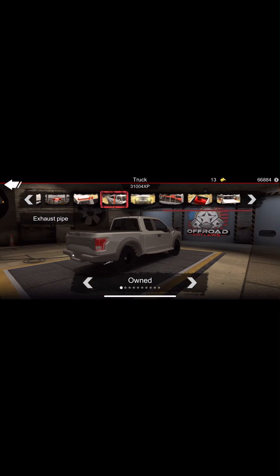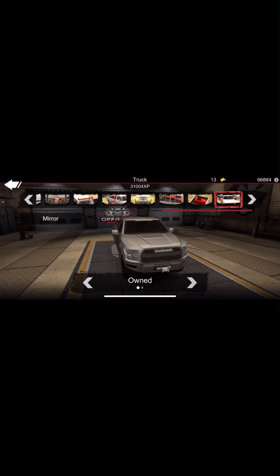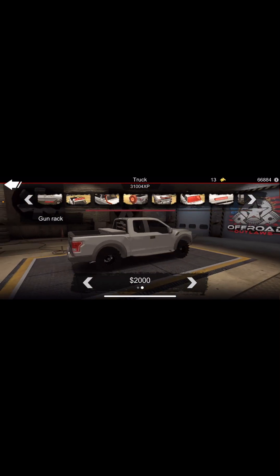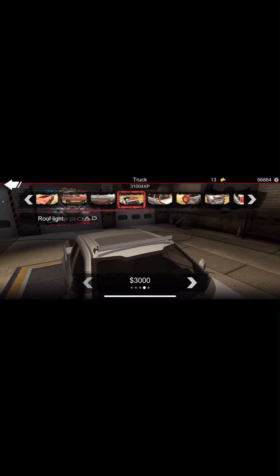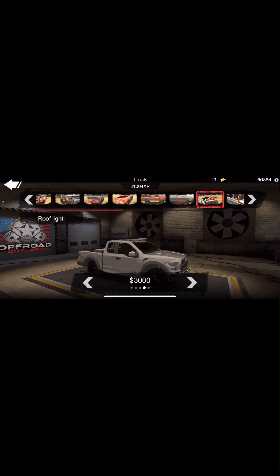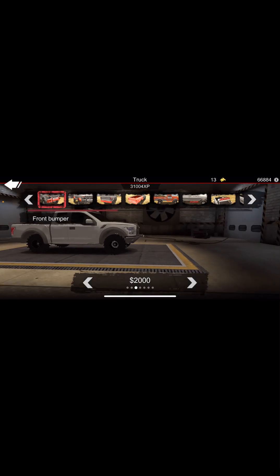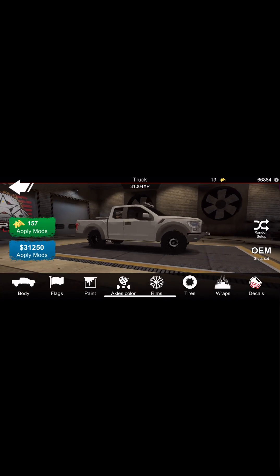I'm going to keep it as a gas. Tow mirrors — tow mirrors are nice — and a toolbox and a gun rack. Oh yeah, 100% a grill guard. Oh, that's definitely for a Ford Raptor.